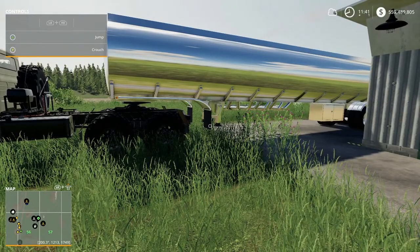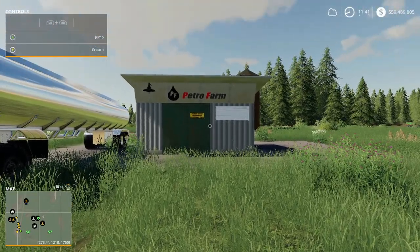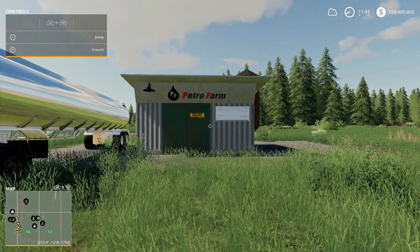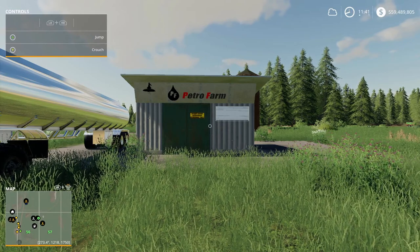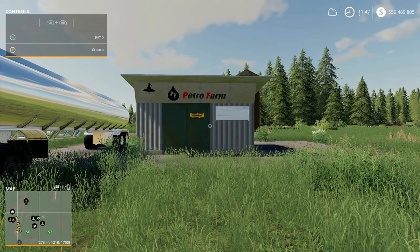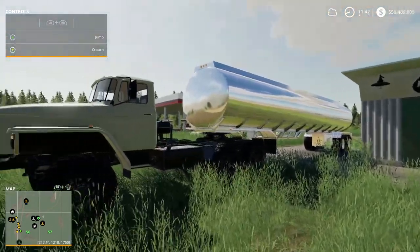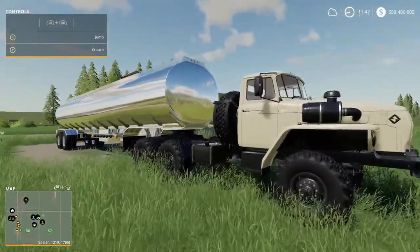So does this make sense for somebody who wants to add something different to the map? Yes — go ahead and add the Petrof Farm Sales Station. You can sell diesel you purchase from the regular in-game gas station. You can add a roleplay angle — a client wants you to transport fuel — or just say you're between crops and need to make some additional money. I think that's a good addition.